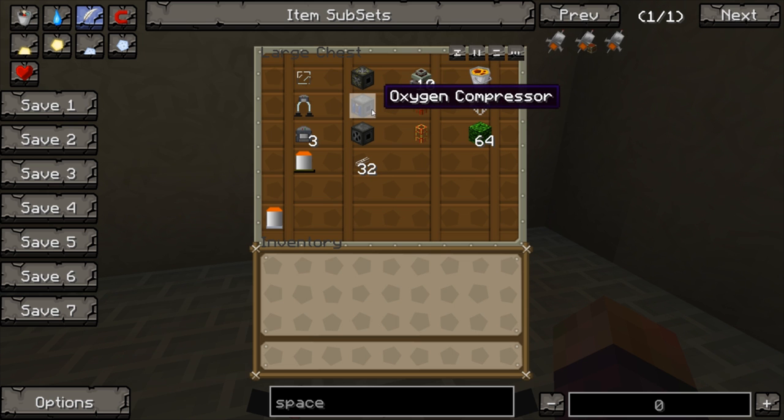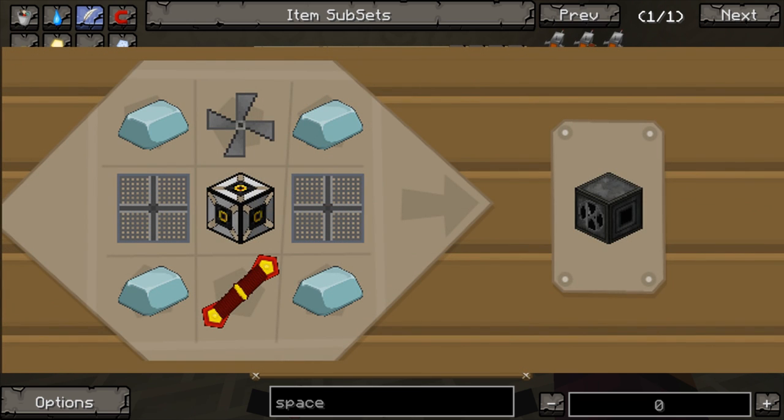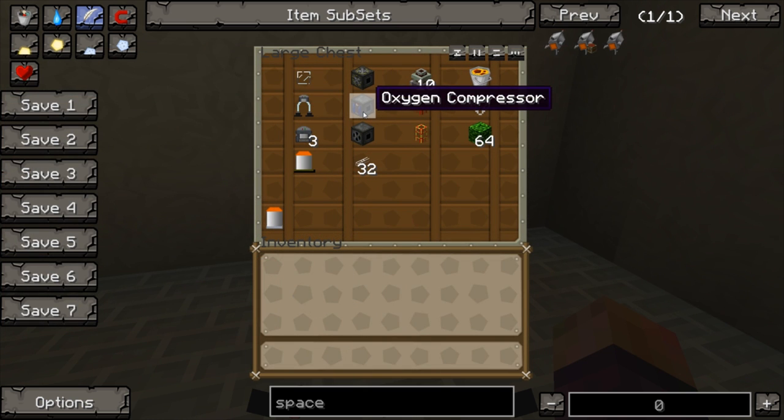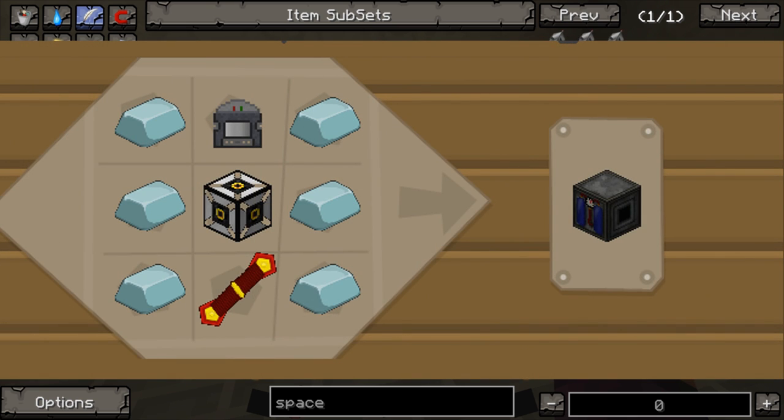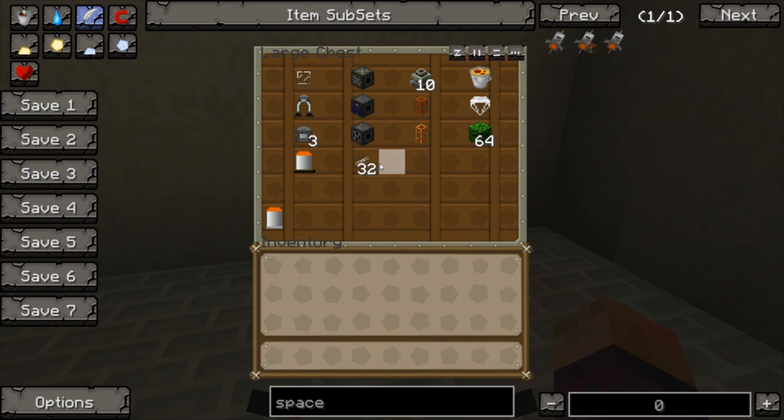You're also going to need an oxygen bubble distributor, and that is 4 lead ingots, 2 air vents, a machine frame and 2 redstone reception coils. Finally, you're going to need an oxygen compressor — this puts the oxygen from the oxygen collector into the tanks so that you can put it in your back and leave. That's 6 lead ingots down either side, an oxygen concentrator, a machine frame and another redstone reception coil.